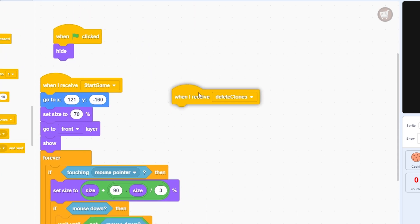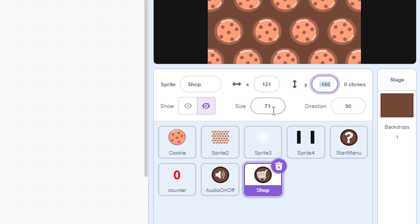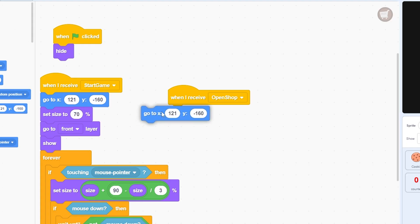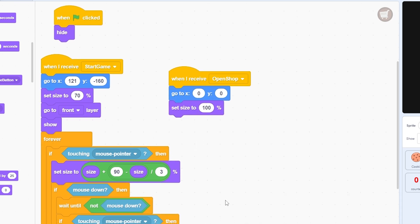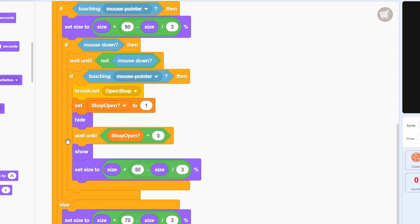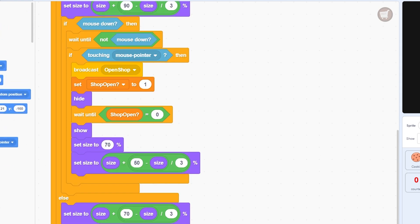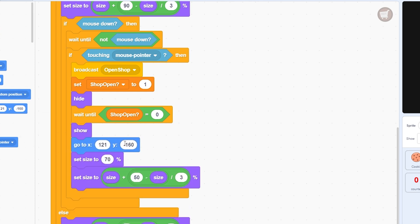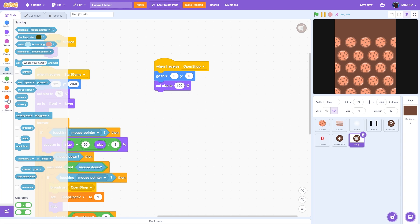When I receive 'open shop', the size and position need to be centered. Go to x 0, y 0 and set size to 100. We also need to reset back to size 70 and position x 121, y negative 160 when the shop closes. Now we can script the shop: go to x 0, y 0, set size to 100, and make the clones.